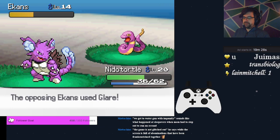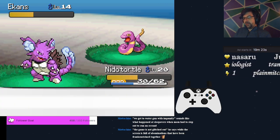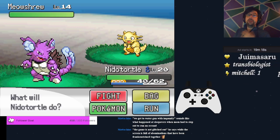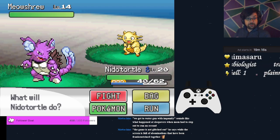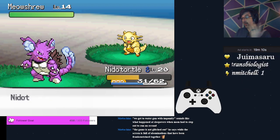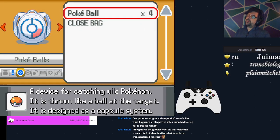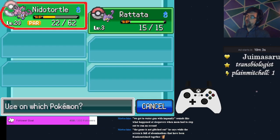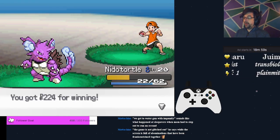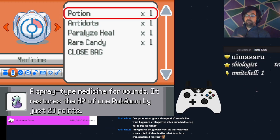Yet another Ekans — yet another opportunity for Water Gun, and yet another opportunity for Glare. Keep using Water Gun and get through it. Your berries will auto-re-equip so long as you have the same berry present, so you don't have to worry about constantly re-equipping. Against the Meowth, if you're paralyzed just get rid of the paralysis — it has Bite and can flinch while you're paralyzed, which is not a good experience.